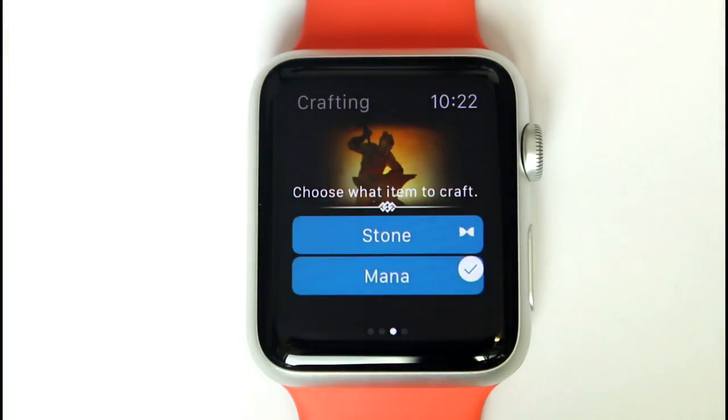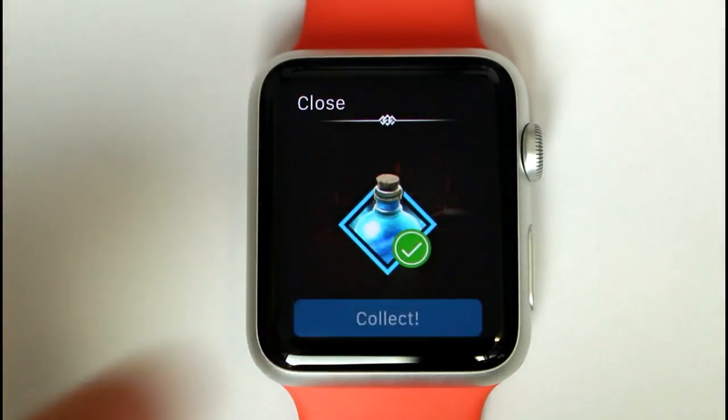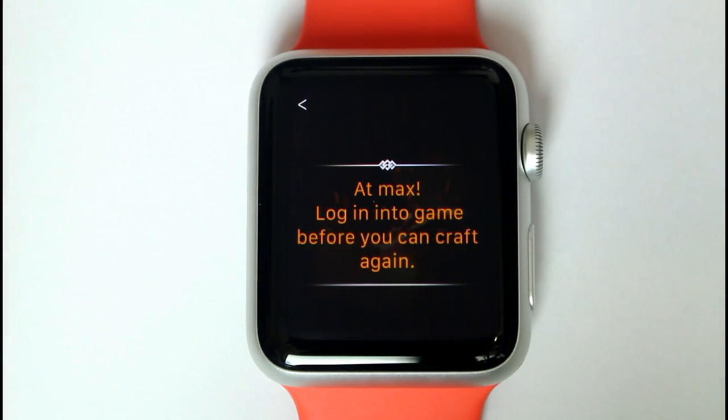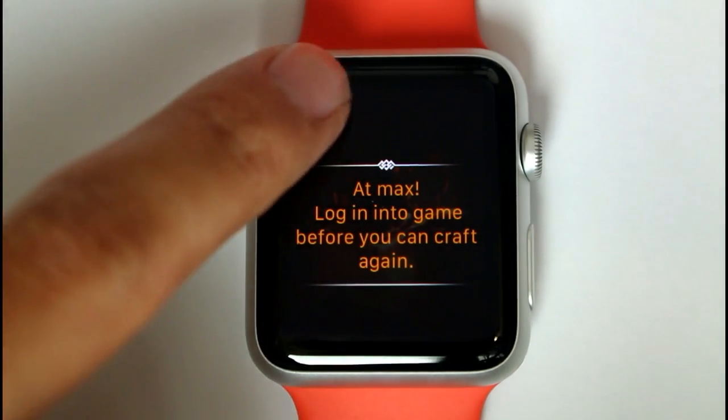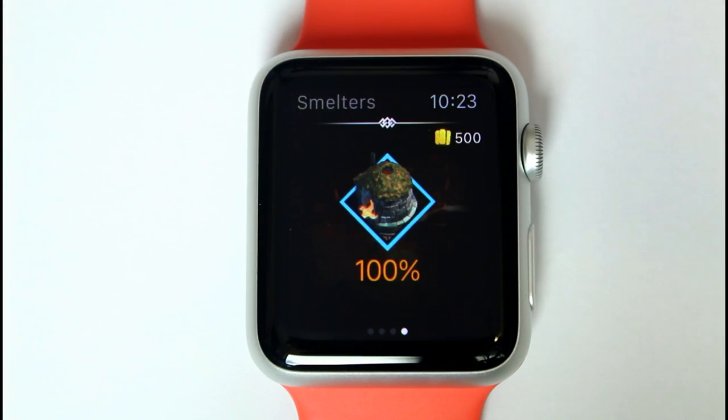You don't have to be in-game to collect the craft. The app has a cap of five before players are required to log in to collect crafted items. You can do the same thing for mana vials as well. This screen will display when the player attempts to craft after collecting five crafted items — you'll need to log into the game to claim the items, which will then reset the watch app crafting counter.